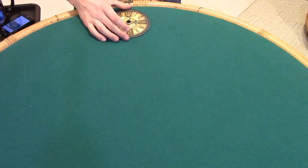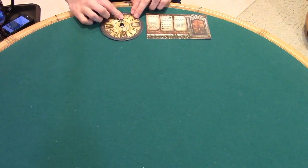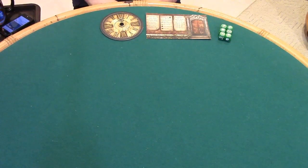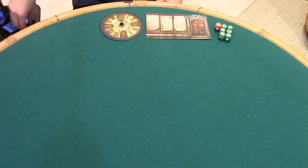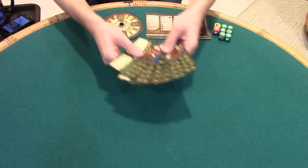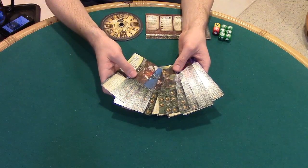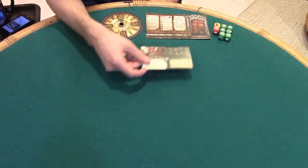Place the clock and museum entrance in the play area, setting the clock hand to midnight. Place the six green dice, the red die, and the yellow die near the museum entrance. Randomly choose one ancient one card and place it face up near the clock, or players may agree on which ancient one they wish to challenge. For our game we will be playing against Yig.